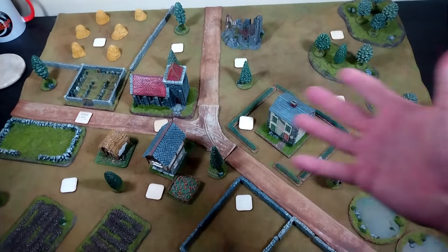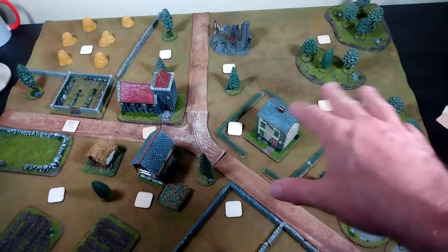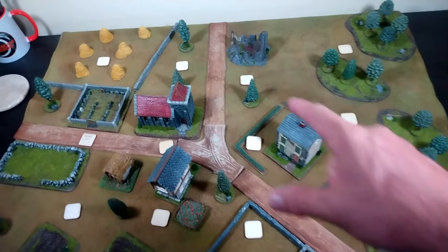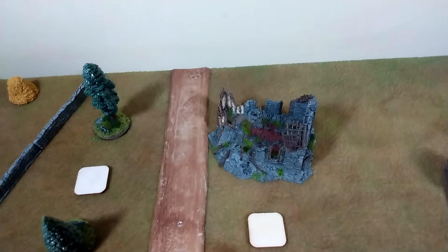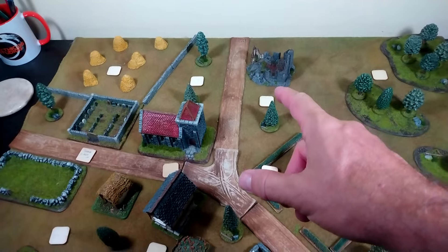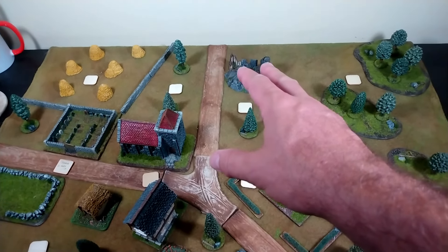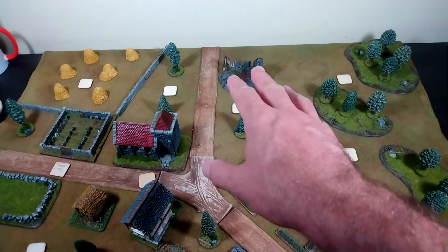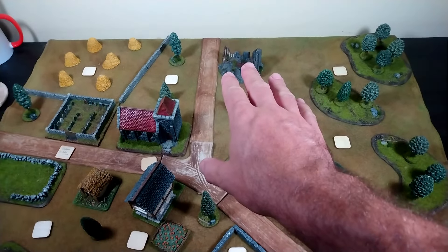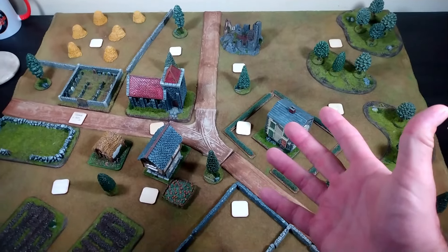12 figures means 12 target markers, randomly placed — 3 rows of 4, keep it even. This is our objective: if our boys can get into that ruined building and hold it for 3 turns, we'll call it a victory. In the scenario as written they're rifling it for intel, but for our sake we'll call this a pre-dawn raid. They want to form a strong point and a blocking force, and if they can hold it until the dawn, that will be fine. It's going to be dark out.